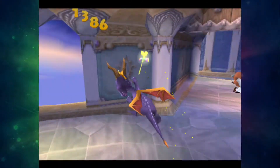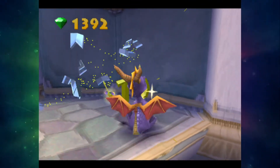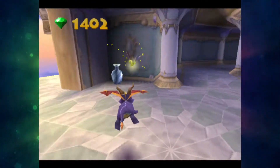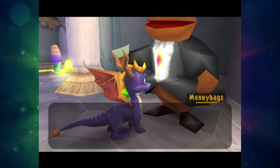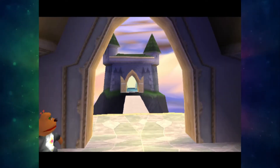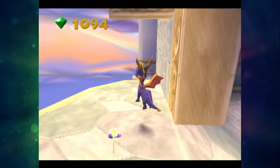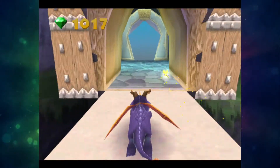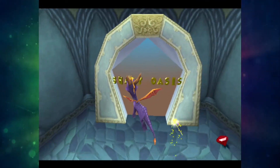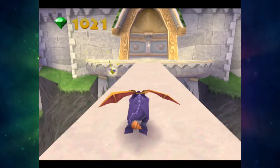I thought for a brief moment that it looked like some kind of blue in the skybox for Magma Cone, but it doesn't look like it. It seems it still is the same. There's more Moneybags to pay. It's like there are so many Moneybags in this bloody homeworld. You thought he was a bit of a greedy kid in Spyro 3, but in this world, holy shit — this is the third time I've paid him, so it's like four different Moneybags you have to pay.